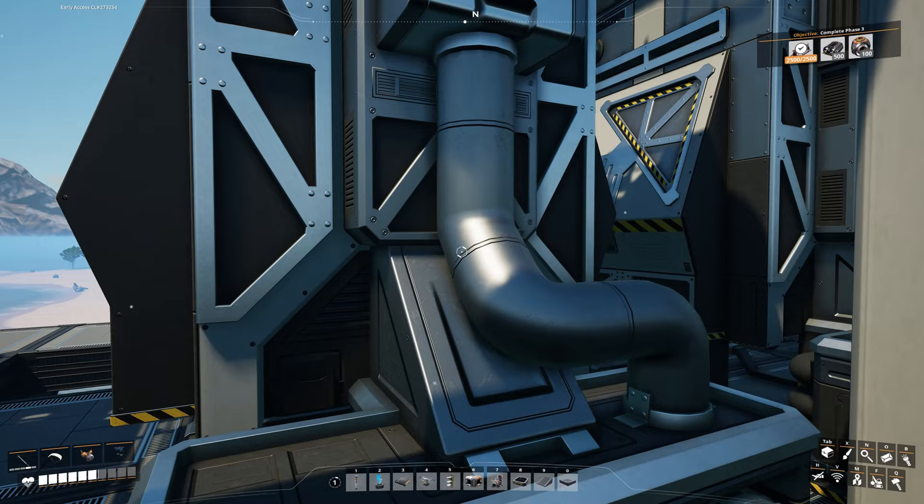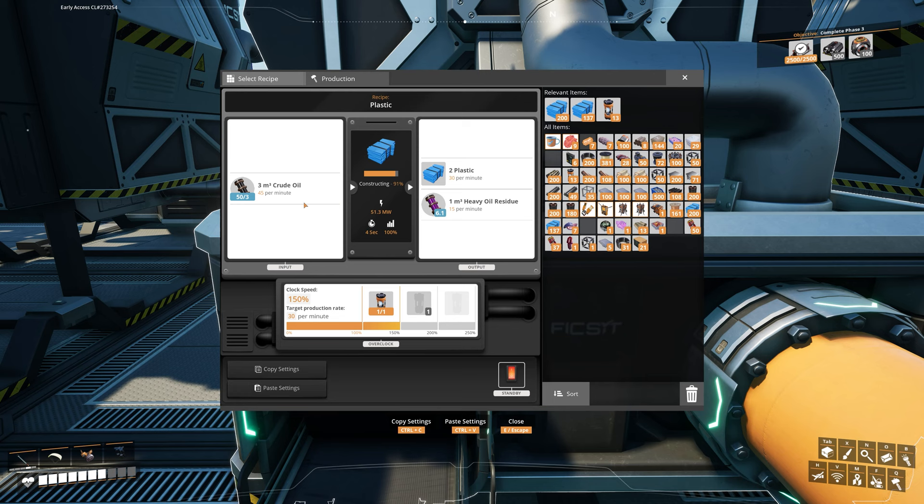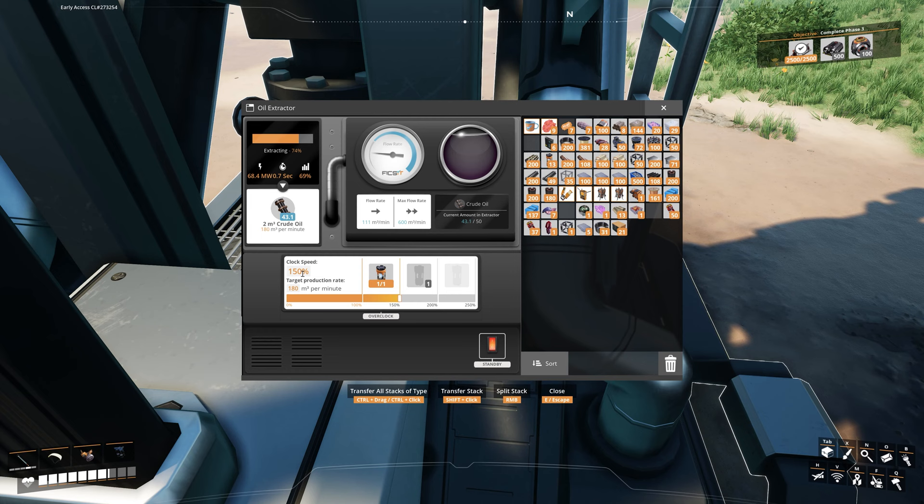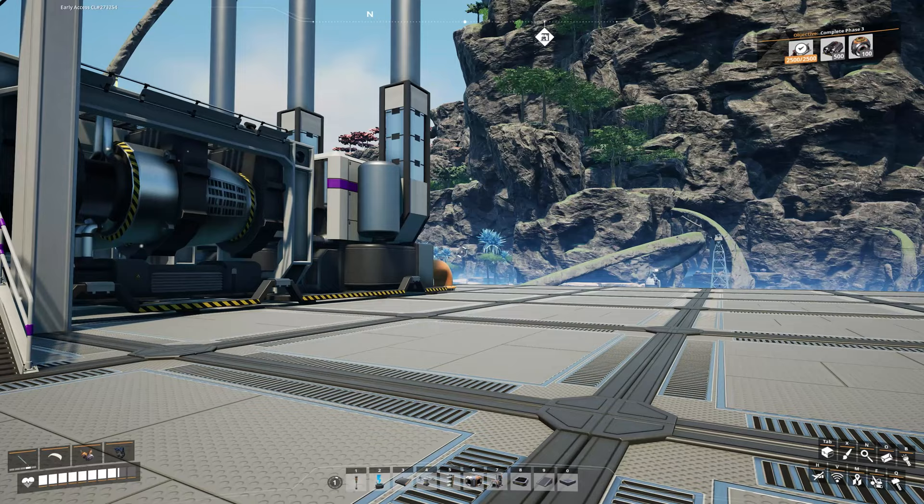Let's come down to our plastic refineries and overclock them to make 30 per minute. Each plastic refinery will now use 45 crude oil per minute, making 30 plastic and also 15 heavy oil residue per minute. Then we glide down to our oil extractor and use one power shard to boost it to 180 per minute.